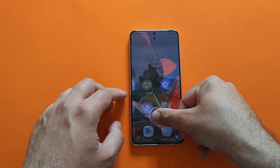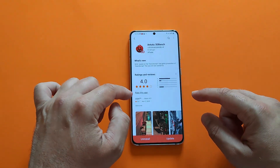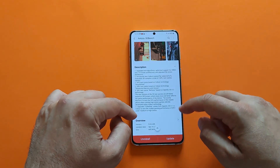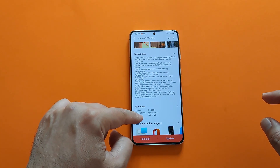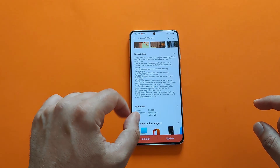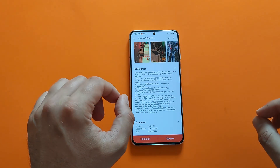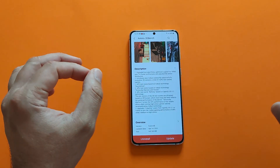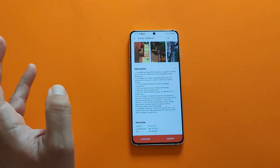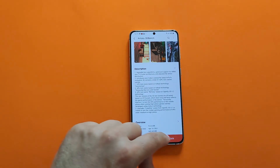Here comes the S21 Plus. There is a new version of AnTuTu 3D Bench, updated just yesterday, April 14th — version 904. A lot of updates here: upgraded test algorithms, optimized support for ARM's Nutek cluster architecture, some new scenes, and some new GPU tests. I want to see how much the Samsung Galaxy S21 Plus with the Exynos 2100 will score using this latest version.